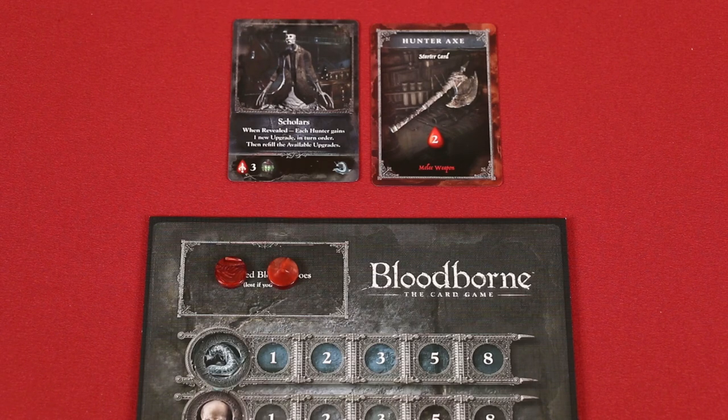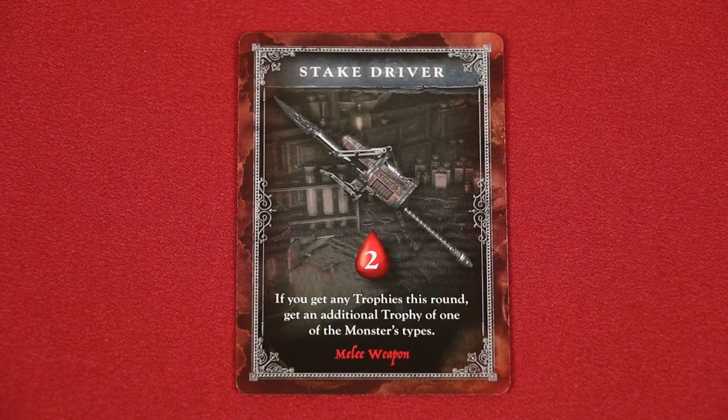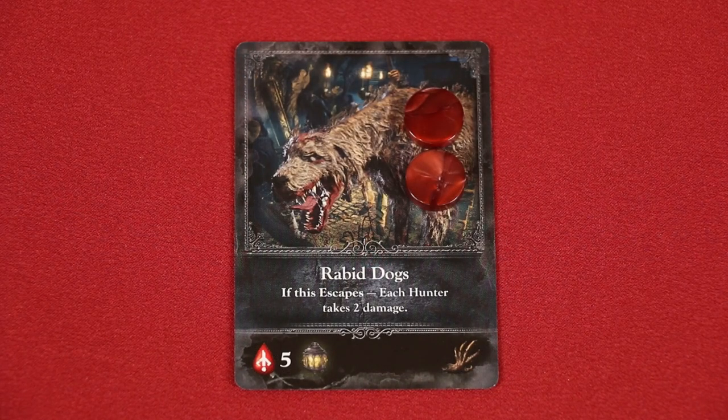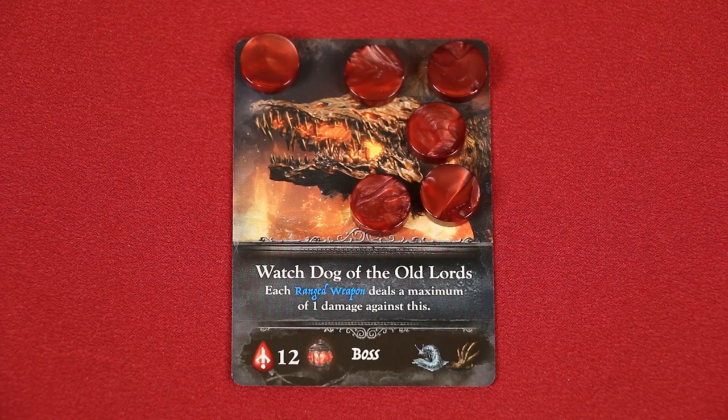If you would deal more damage than there are tokens to collect, only collect as many as you are able. Once a monster has no blood remaining, it has been killed — any player who has yet to deal damage will not get to do so. Players that dealt damage to a monster defeated this round also gain trophies matching each type shown in the bottom right corner, collected by adjusting matching tracks on your player board. Weapons may have an effect when you attack or when you kill a monster. If the monster still has blood remaining after hunters deal damage, it will escape and is removed from the game — resolve any escape effect first. Monsters labeled as bosses will never escape, so leave them in play to be fought over multiple rounds until defeated.